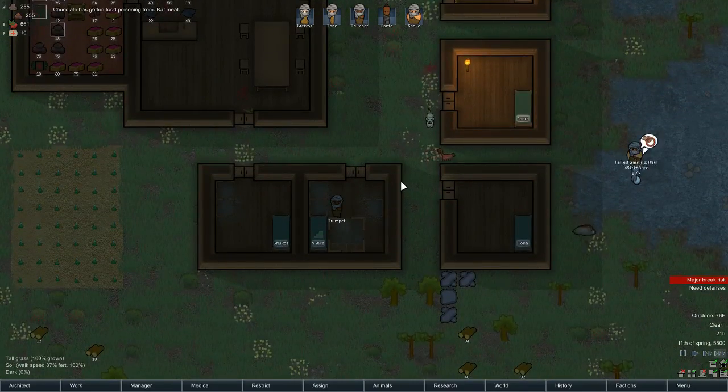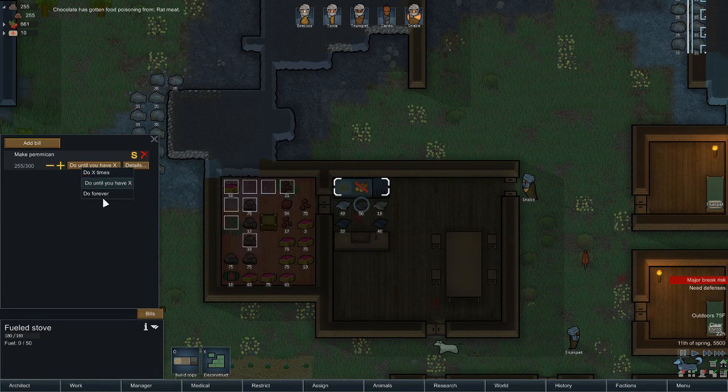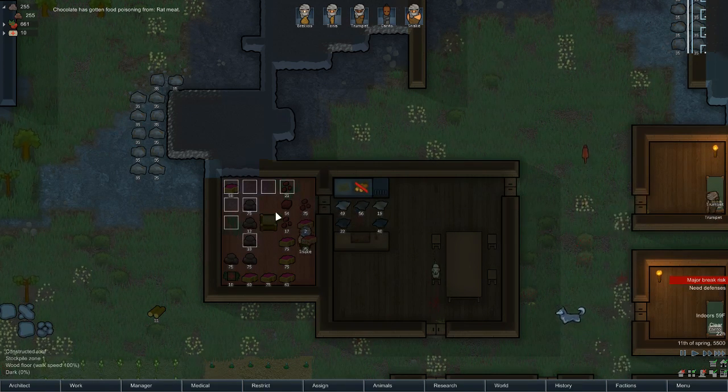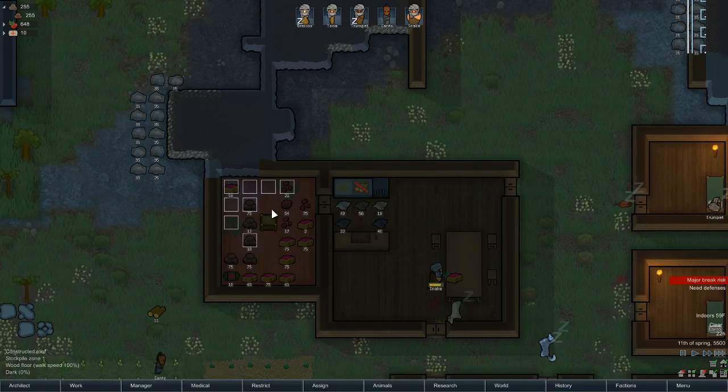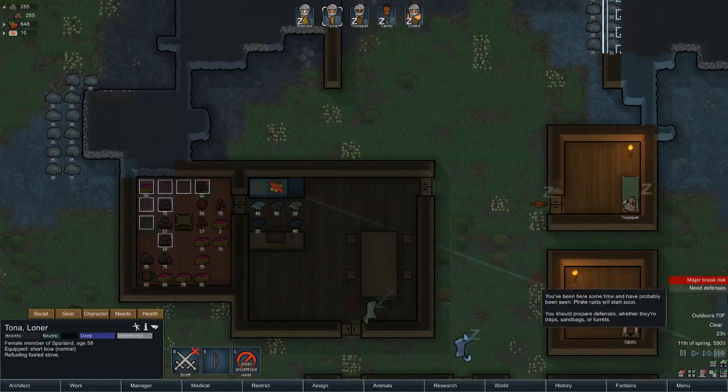We'll leave that constructed for a prisoner. You big dummy. I'm going to increase the amount of pemmican to make, just because I have meat and I have food around. Can I have someone just refuel the stove for me real quick?